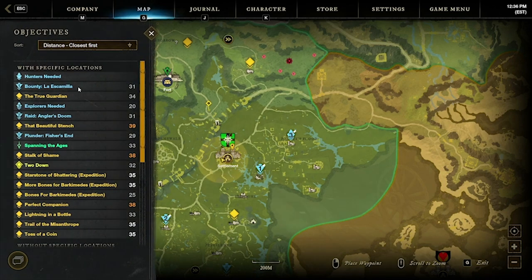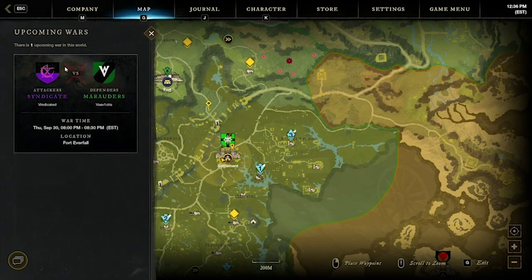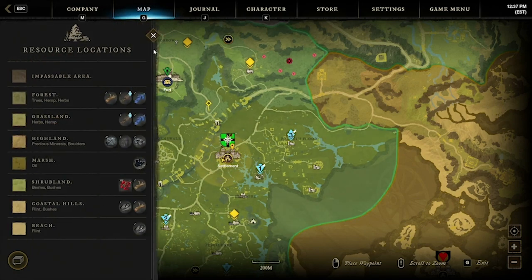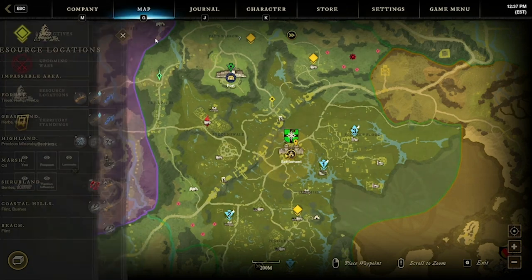Don't forget to check out the sidebar where you can see where all of your current questing objectives are, the upcoming wars, and the resource locator which will help you find some resources. There are also external websites which will do a much better job, but this is in-game.